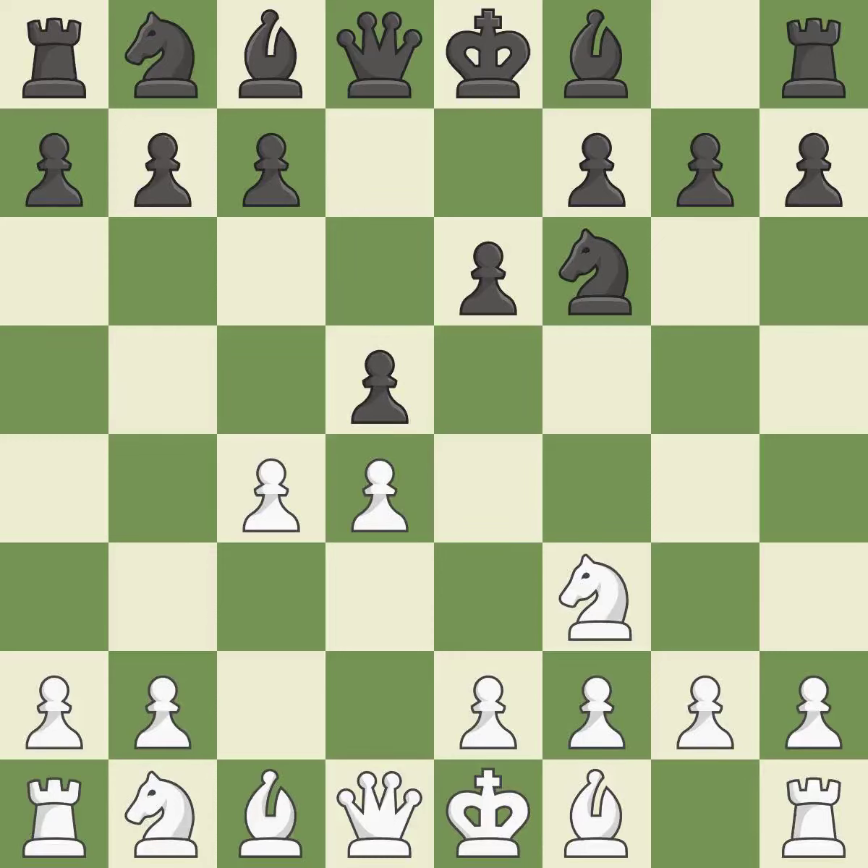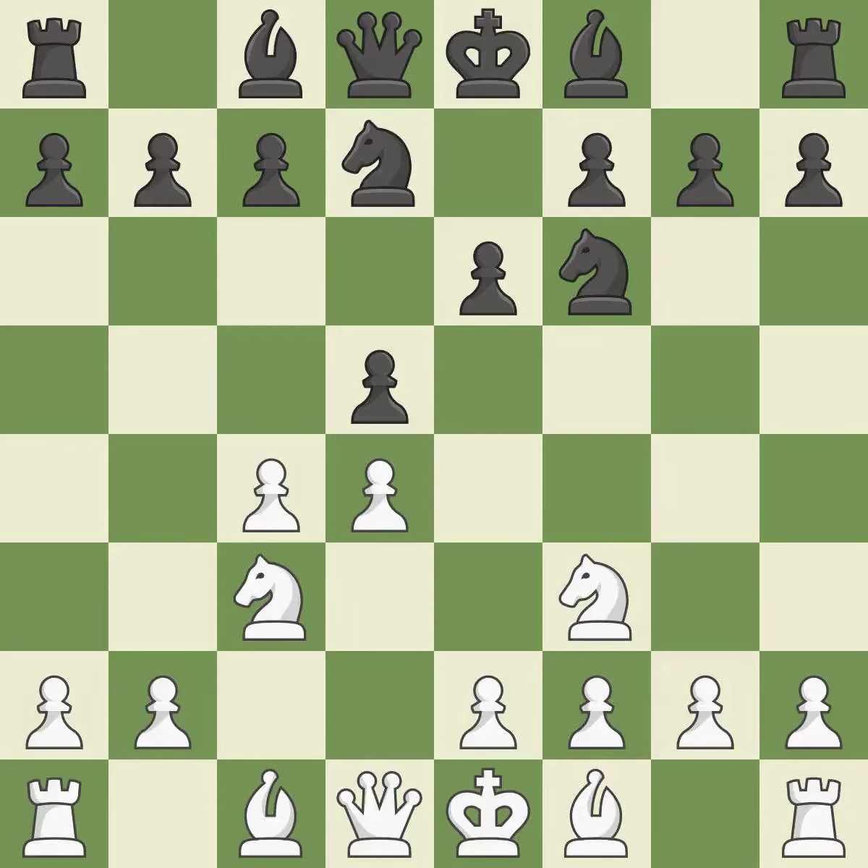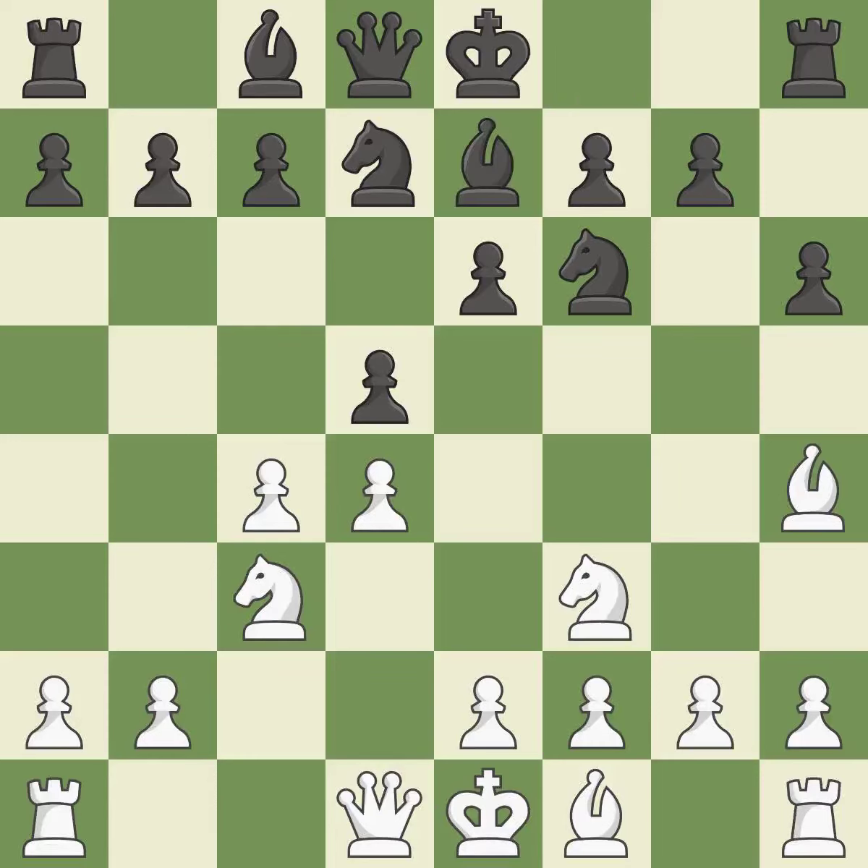D5 takes space in the center, attacks the c4 pawn and helps control the e4 square. This develops a knight from its starting square, activating it. Nbd7 develops the knight toward the center, defends the f6 knight and controls the c5 and e5 squares. Bg5 develops the bishop and pins the knight. A pawn kicks the opposing bishop, forcing it to move or risk being captured. The bishop is now on a square that is more secure; a bishop moves out of its beginning square and into the action.